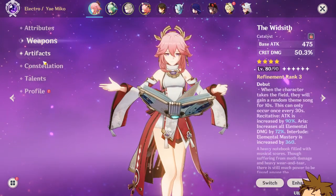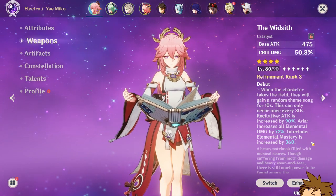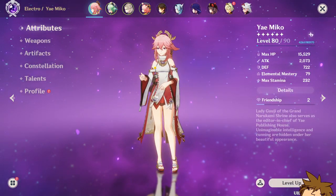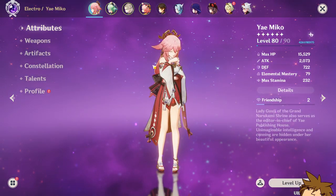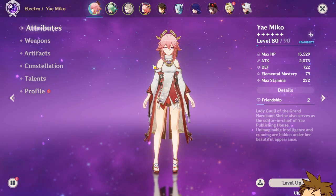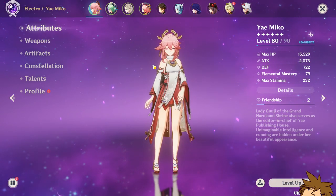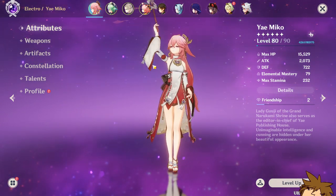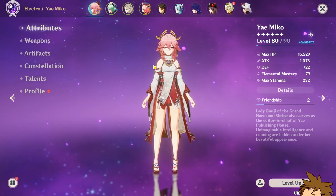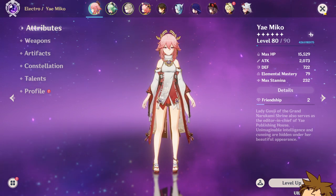Our attack is 2073, and the Widsith passive gives a chance for an extra 360 elemental mastery. We currently have 80 elemental mastery on Yoimiya. Add the 360 from the Widsith passive — that's 440. Add 100 from Sucrose — that's 540. Add 125 from Albedo — that's 665. Add 200 from Diona — that gives us around 865 total elemental mastery for Yoimiya.